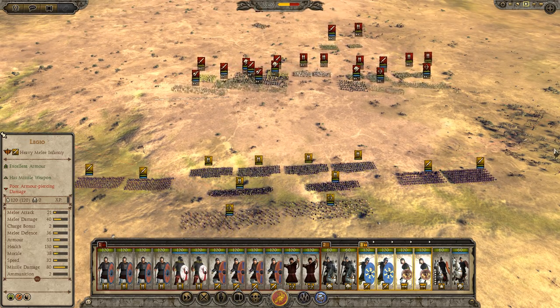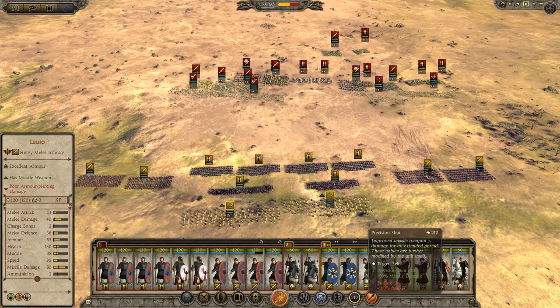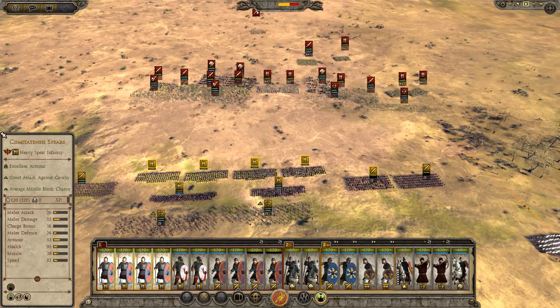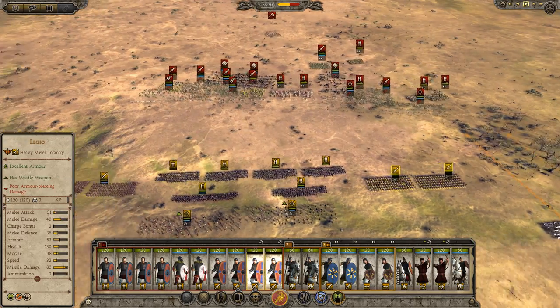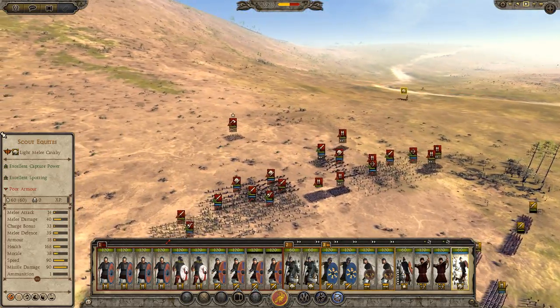These guys here are deadly infantry though, should do a good job. Looks like the enemy's charging — let's get them to halt. Sub the testudo guys and get the cavalry around the back.